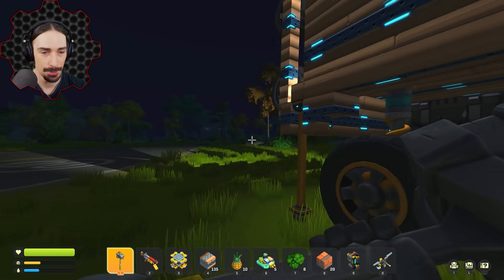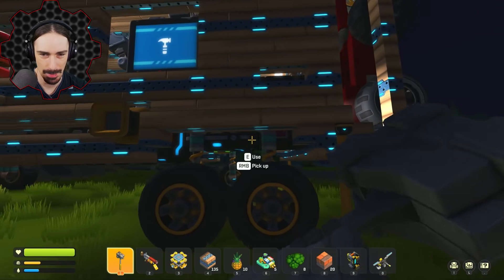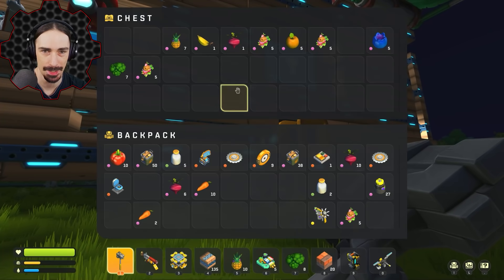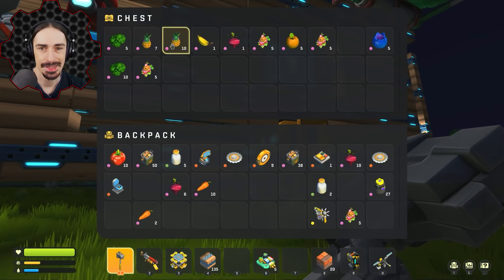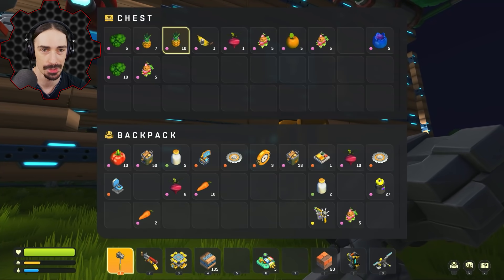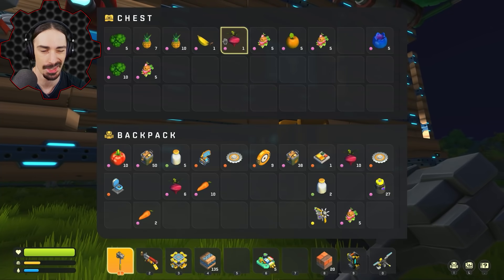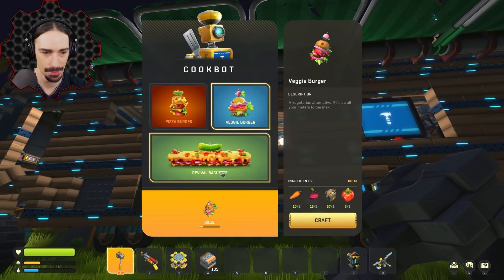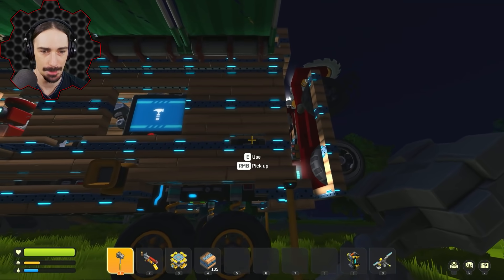Let's check our pineapple and broccoli total. I need 40 broccoli and 50 pineapple, and right now we are at 17 pineapple and 15 broccoli. I do think that one more harvest of all the seeds I got, if I have enough soil to plant them all, will do it. I can also start making myself some more veggie burgers.